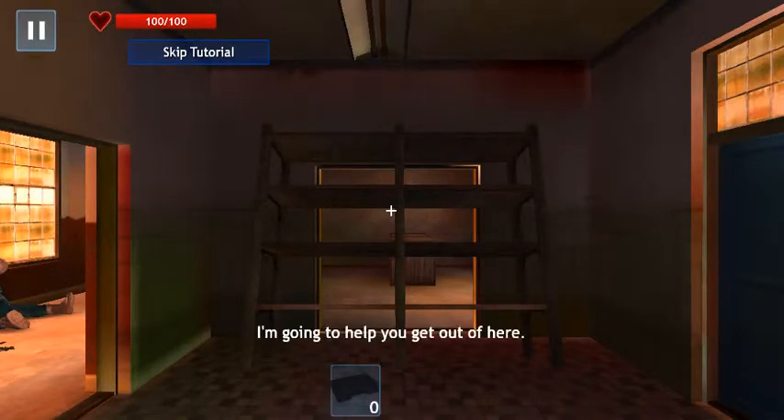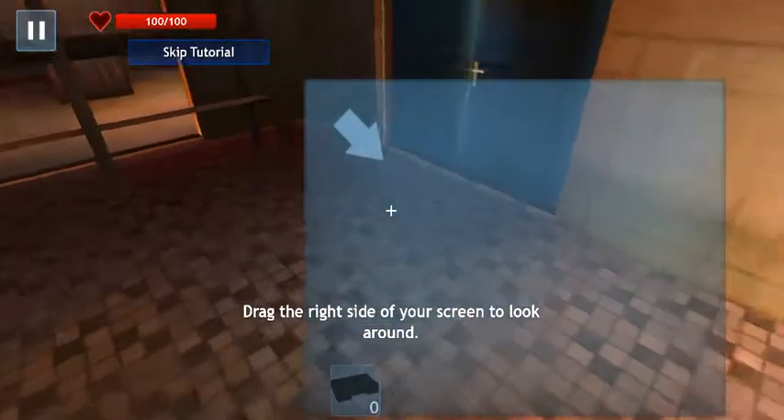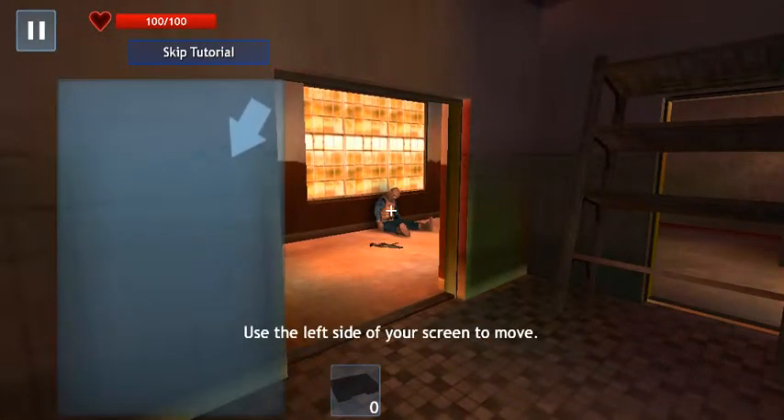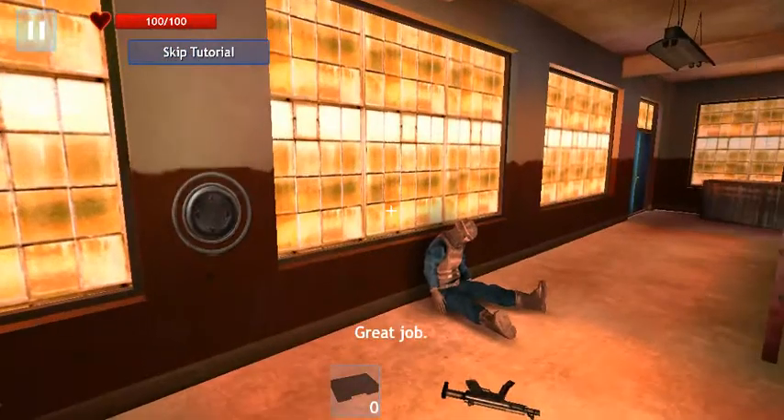Okay, I'm gonna help you get out of here, but first let's see if you can move. Drag the right side of your screen to look around. Good job. Now try to walk around. Use the left side of your screen to move. Great job.